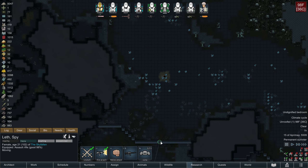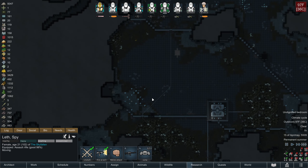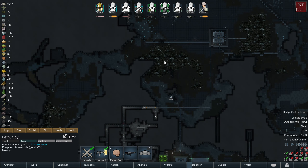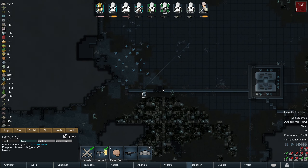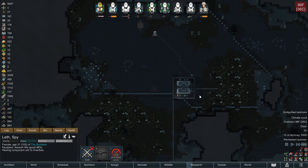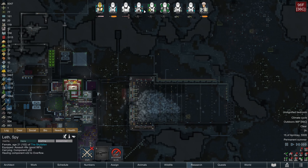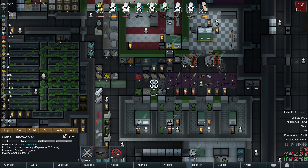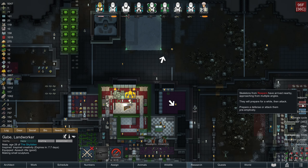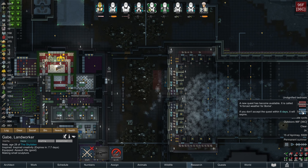Now all I need to do is force the doors open so it doesn't take damage like it did before - Leth, I'm actually going to have you do that. We lost the geothermal generator pretty much because there was no clear path for raiders to get out of here, so they just caught one and smashed their way through.